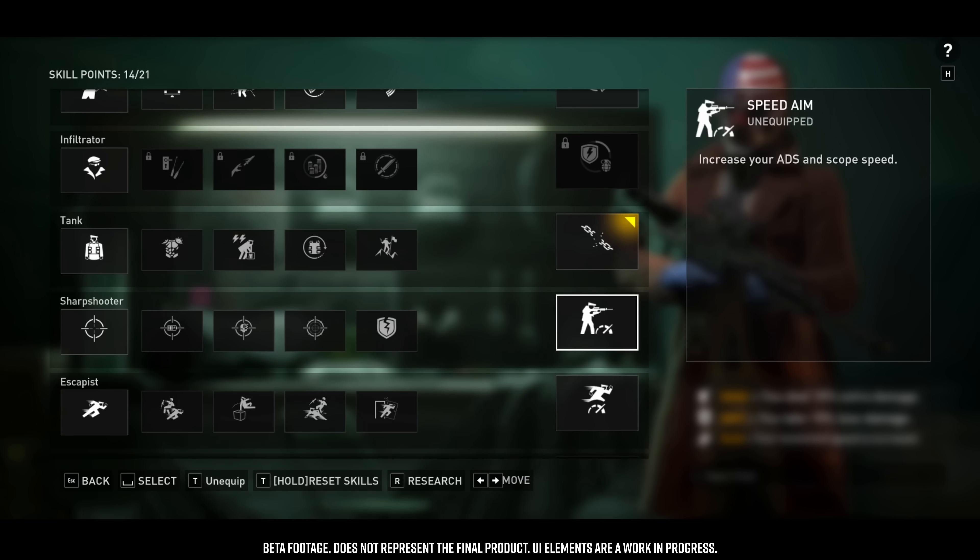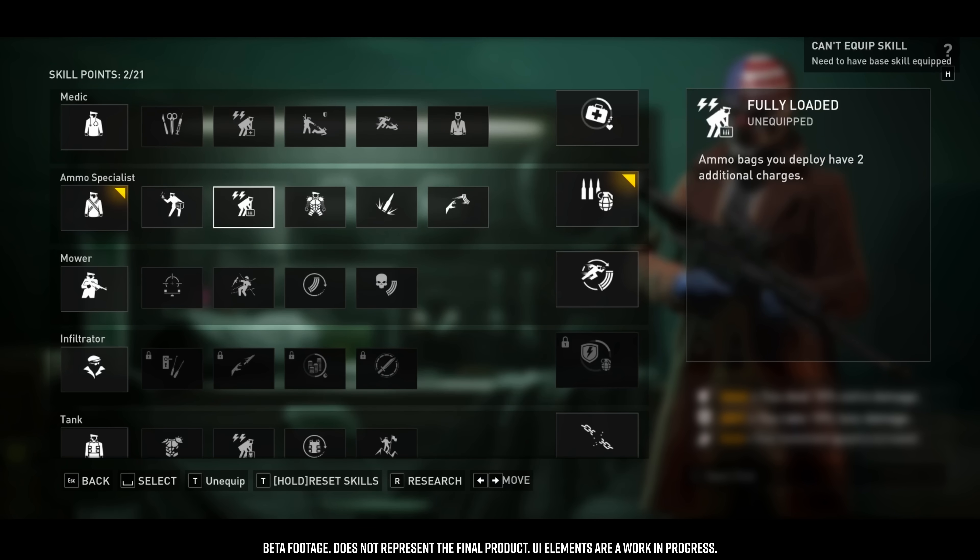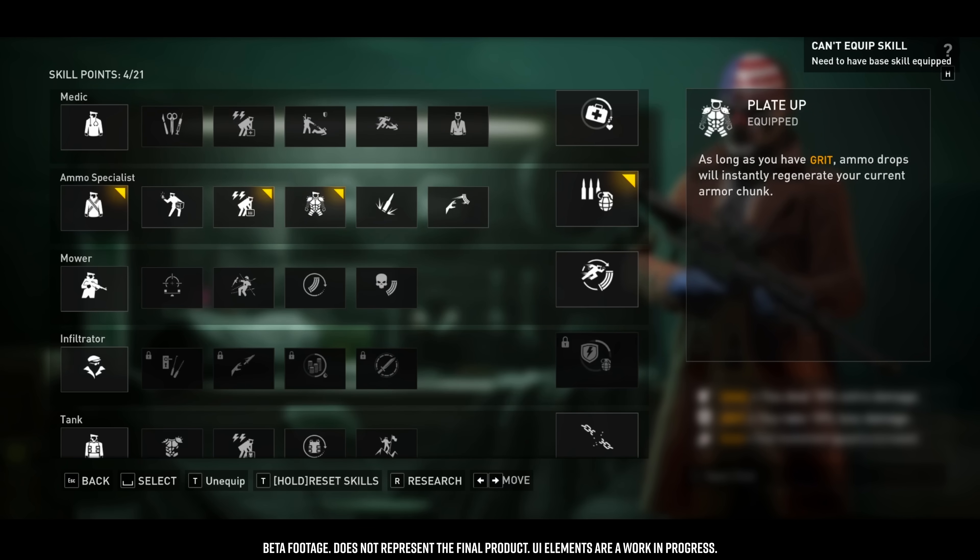Basically how skill lines work is you have a base node, upgrade nodes, and a mastery node. The upgrade nodes range from 3 to 5 depending on the skill. Mastery nodes are weaker but don't require you to equip any upgrades or base. You don't have to pick all the nodes in a skill line, and you don't have to pick upgrades in sequence — you just need the base skill equipped.